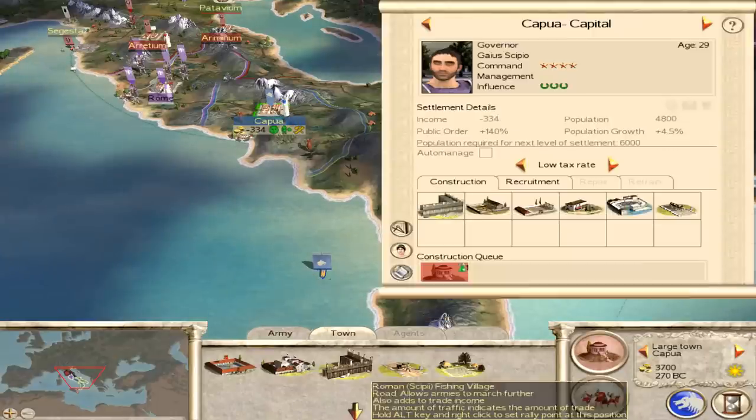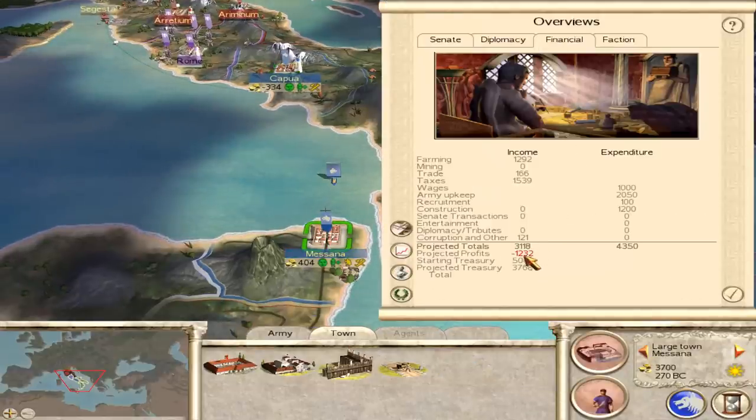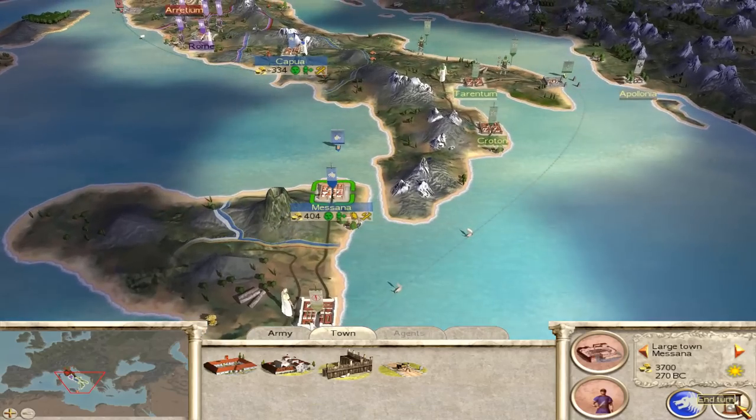This settlement's bigger than the other one — we've got 4,800. Financially, we're making 68 denarii a term. That's okay. Once we take Syracuse, we'll be much better off.